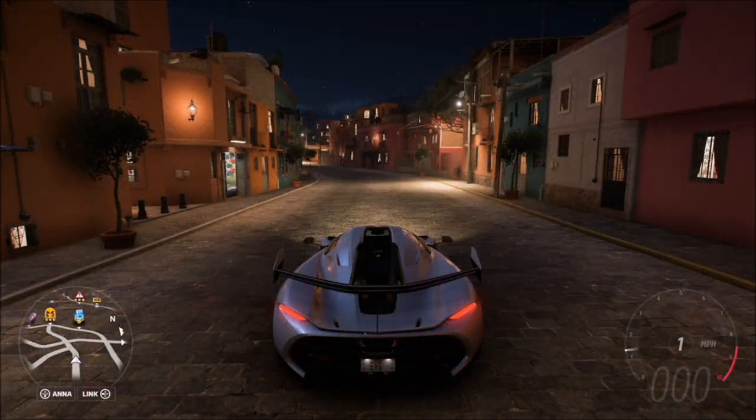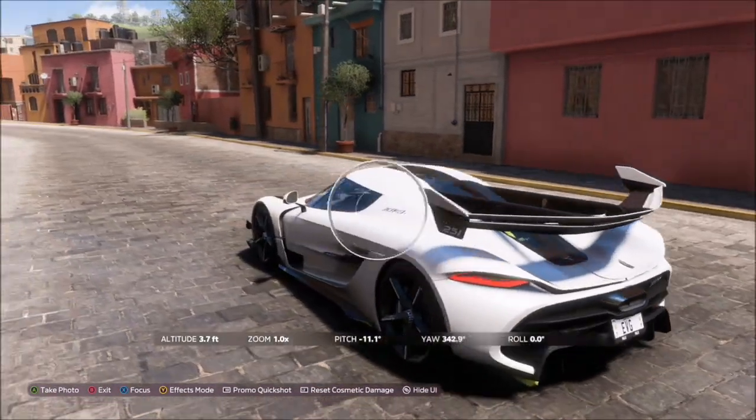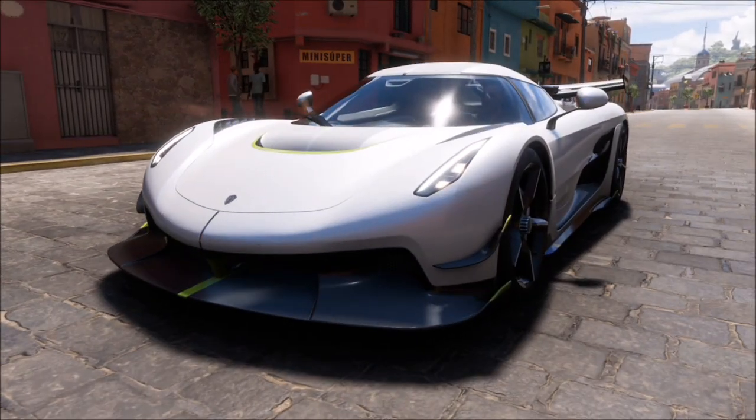As you can see on the map, Guanajuato is the big city in the center of the map — you really can't miss it. From there, open the d-pad and take a Horizon Promo Quick Shot. It will then come up with two tick boxes: one confirming you've photographed a Horizon Special World's Fastest Car, and one confirming the photo was taken in Guanajuato. That completes this week's photo challenge.